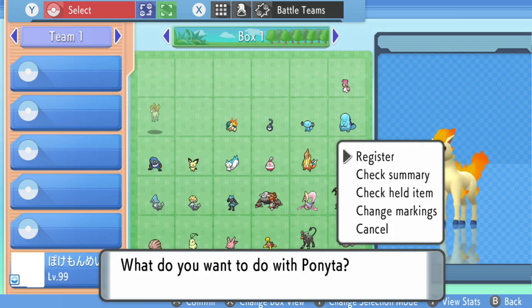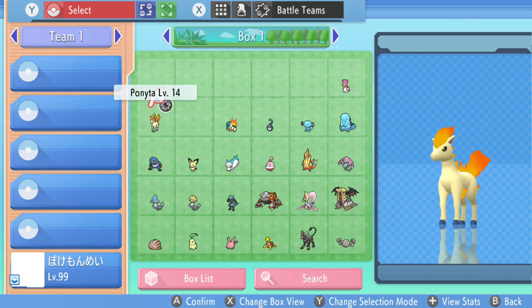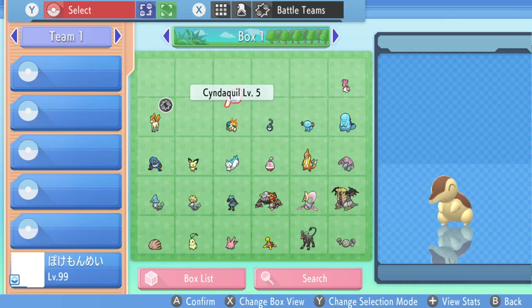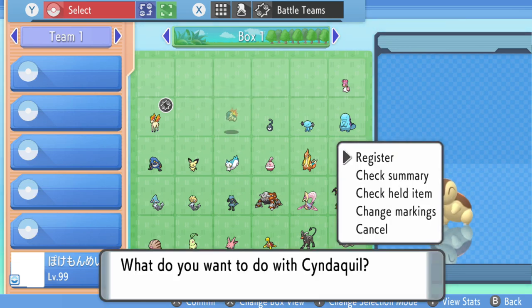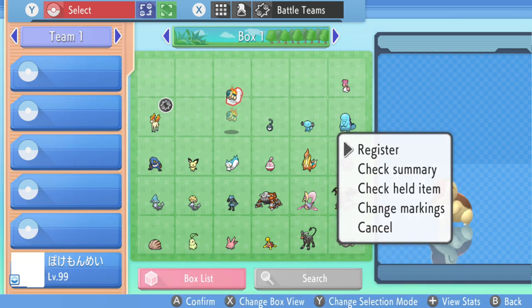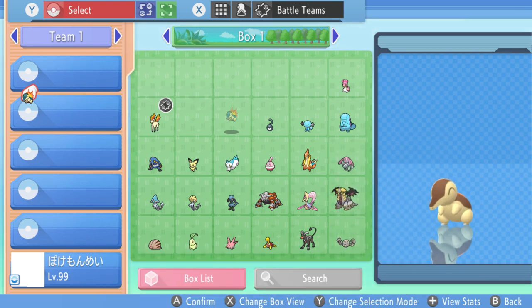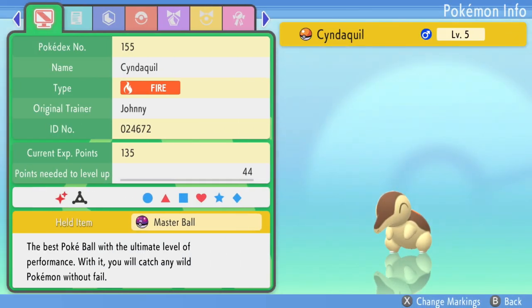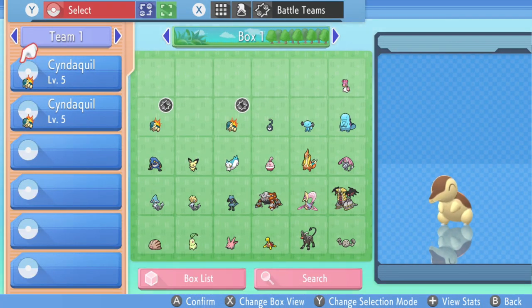Once you switch into your battle box, you need to have a Pokémon you're going to get rid of — this Pokémon you will never be able to get back, we're basically releasing it. Register it, then register the Pokémon you want to clone. As you can see my Ponyta is there, already registered, and it disappeared from my battle box. In my case we're going to clone Cyndaquil with a Master Ball — go ahead and register it and put it into the battle box.